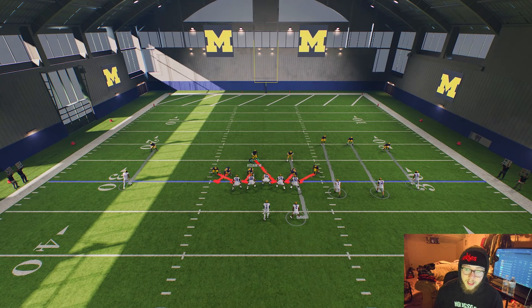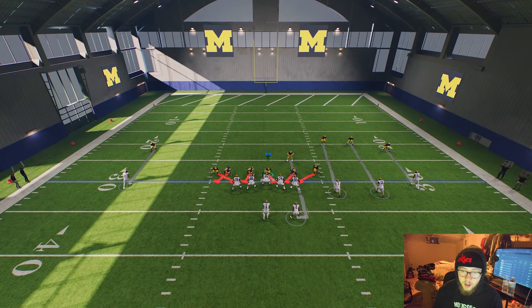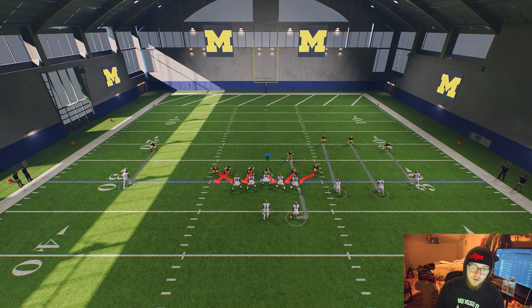That changes where they're rushing with their gap lanes. Then with your user, you want to get right over the top of the ball — right where the center is. Right before the ball is snapped, you want to engage just a little bit with that center to the point where it distracts him, and you'll get a free rusher.